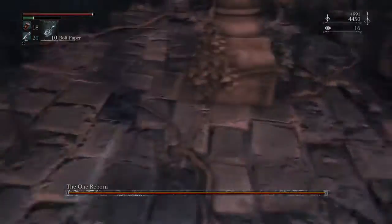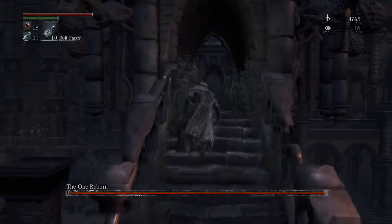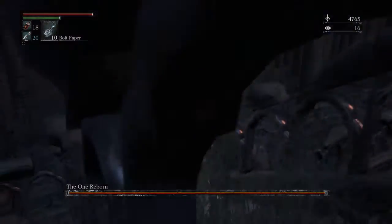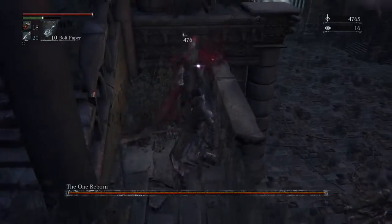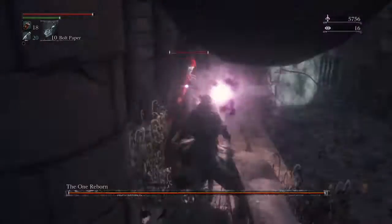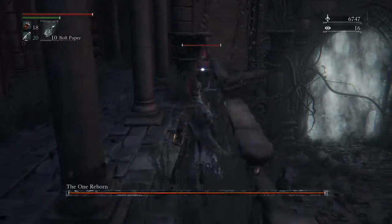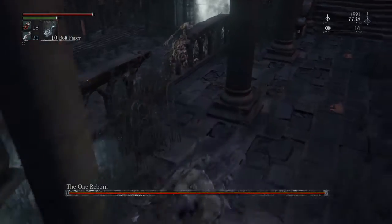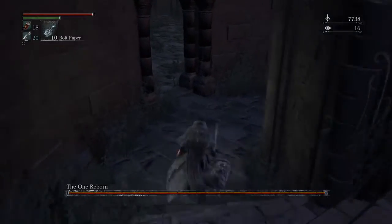It's worth noting that when you go for these you should be quick, because if you spend too long the boss can actually reach up and attack you. So we're running around the outside taking all these down before we start the boss fight proper. Plunging attacks off here are a viable strategy for this boss, but bear in mind that you do take fall damage from the height, so it's not always worth it.